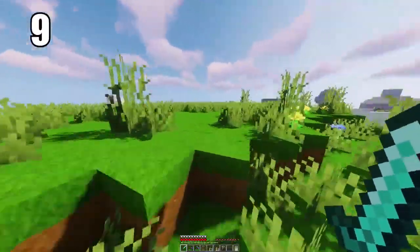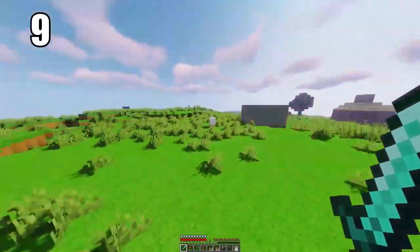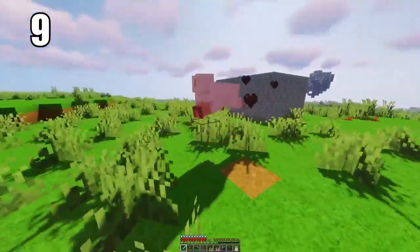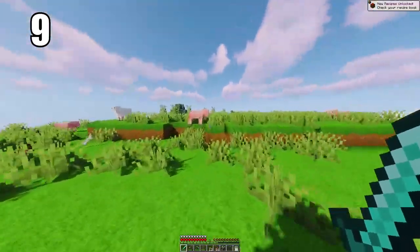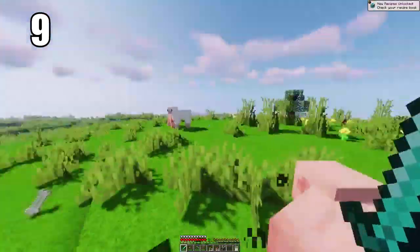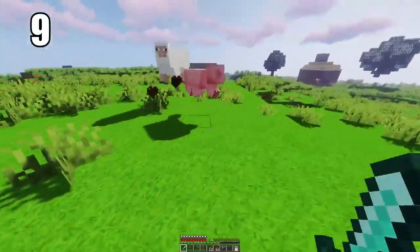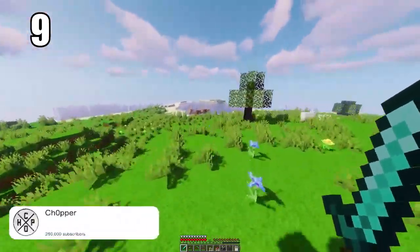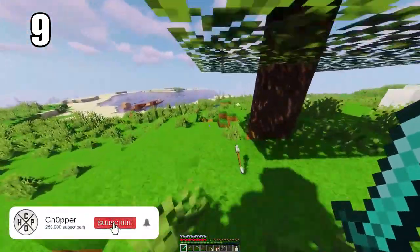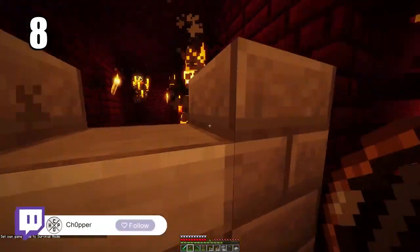Number 9 is timing your swings when sword fighting, because that is absolutely crucial for doing the most amount of damage. If you just spam your sword you can still hit people, but the hits are going to be a lot weaker. If you let your swipe recharge and deal maximum damage — let your swing reset and the moment it resets, swing again — you can get the most hard hits in with the least amount of time in between.